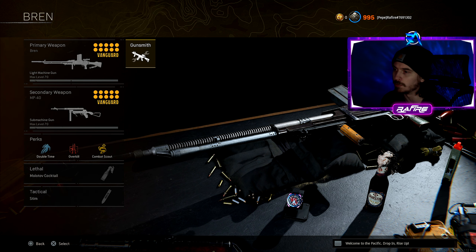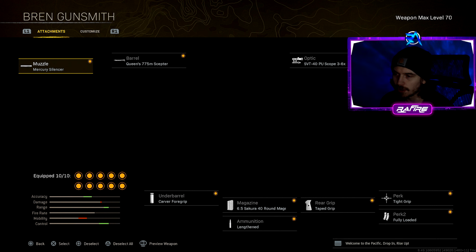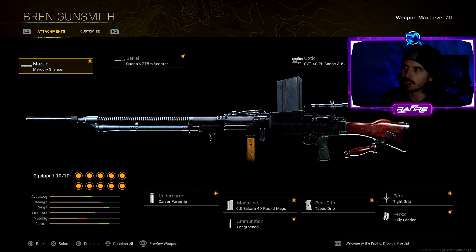The thing just drops you in a second. The thing I don't like about the Brand is it's heavy, it's slow, your movement speed sucks. The ADS time is really slow, you only get like a 40-round mag if you use the good class setup. But anyways guys, this is the class setup on screen — I'm gonna take my face cam away.